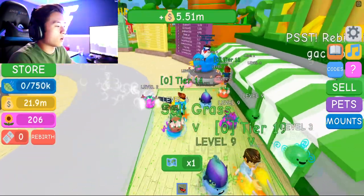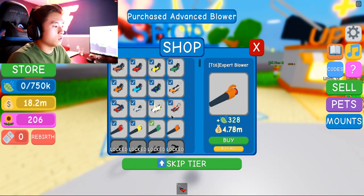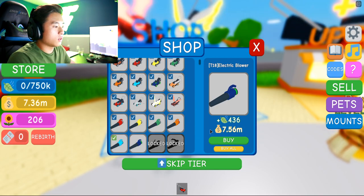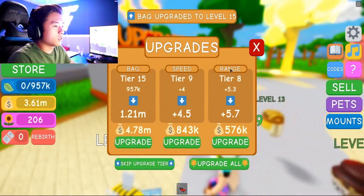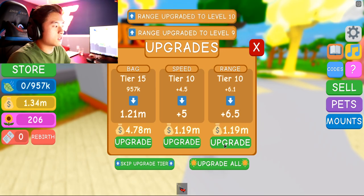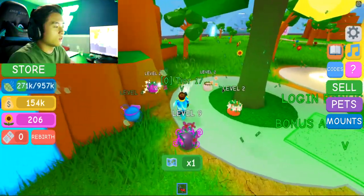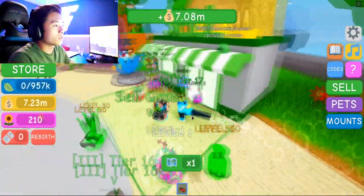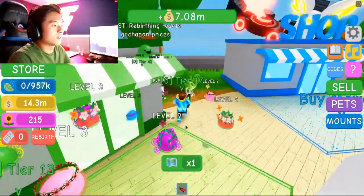But I can't pick up the flowers for some reason. Okay — there we go, we just have to go over them and they pick up automatically. I thought by upgrading our bag we would get a bit longer, but we're still going through it pretty quick, to be honest. It's just we have more range now, which is awesome. We have 21 million — let's go ahead and upgrade our mower again, upgrade it to the max. 3.7 mil, 4.7, 6 million, 7 million — we don't have enough money. Let's upgrade our bag, speed, and range. There we go — 7 million every time we sell now. It used to be 5, now it's 7. We are killing this game, guys.